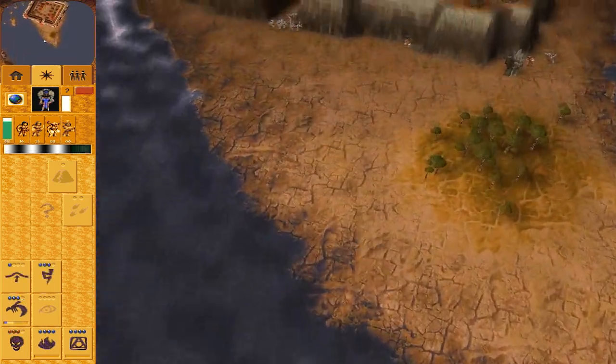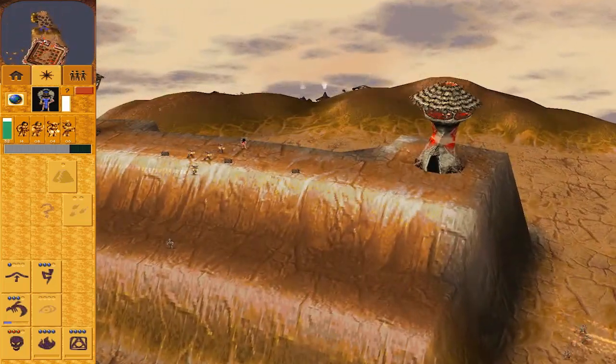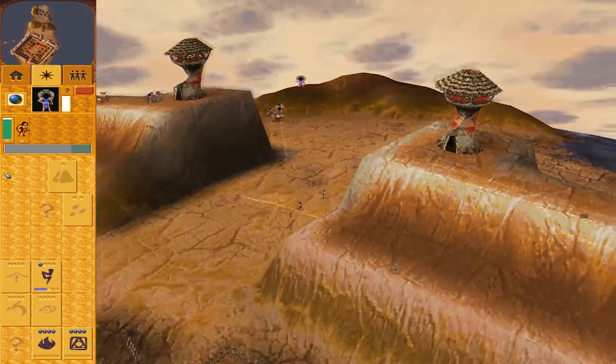Situated at the edge of the large island, the Dakini tribe aren't actually aware of your presence — a cool little quirk that gives you a sense of tranquility, that is until you are eventually scouted by the enemy or you stray too close to their defences. You get a short period of playing Sim Village as you build up and prepare for the inevitable invasion.